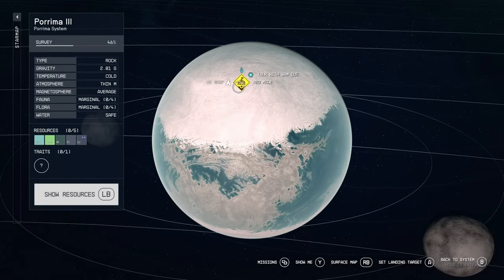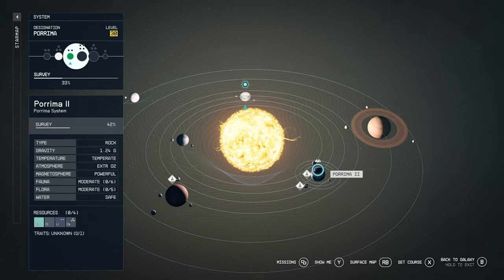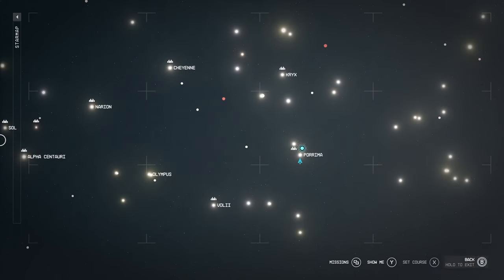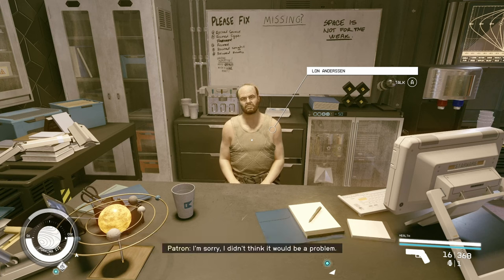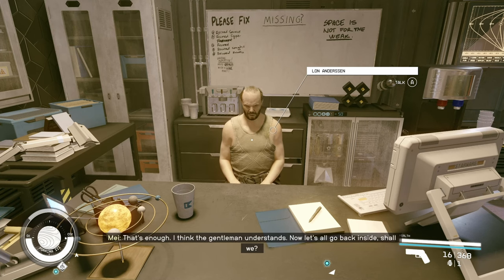The Red Mile is tied to a questline but you can come here at any point. We're in the Purima system — there's Purima 2 with Paradiso, and then Voli, Narion, Cheyenne, and Alpha Centauri nearby. I've only seen these trading vessels here, so I'd recommend coming here to pick up the ship. If it's not there, just land on Mercury, wait 24 hours, and come back.